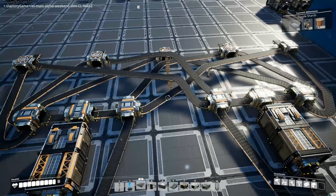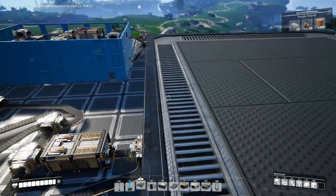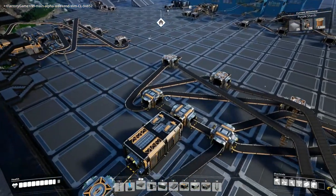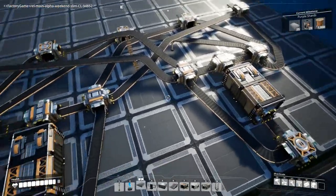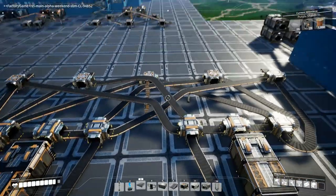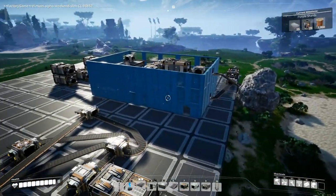I suspect a lot of you are thinking this thing is way too big to be practical, and you are right. This thing has a nine-by-five or six foundation footprint, which in total area is about the same as your space elevator. You don't want to do that for just two to five belts. But you can compact this — as Ada said, you need to think vertically. This is something we couldn't really do very effectively in Factorio. So I've taken this exact design and stacked it vertically in that box over there.